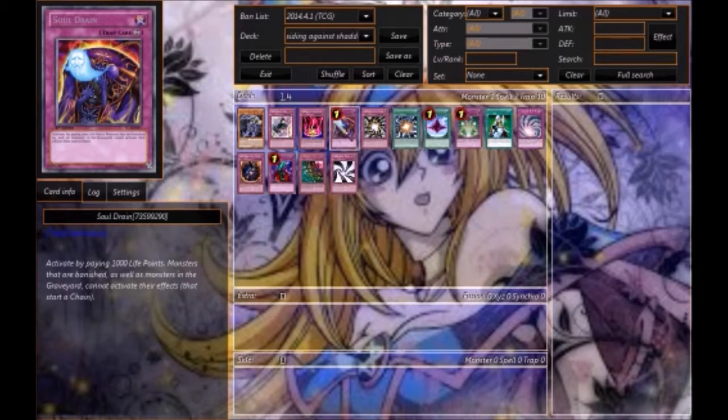Then we have Skill Drain. Effects cannot activate in the banished zone or graveyard — monsters that are banished or in the graveyard cannot activate their effects. This hurts a lot of meta decks including Grusiants and Burning Abyss, but it also hurts Shaddolls because now they don't get their effects.